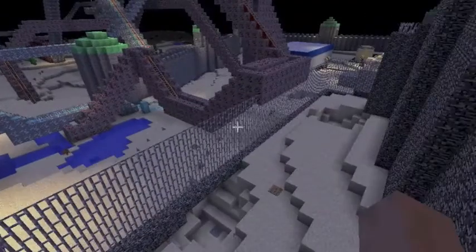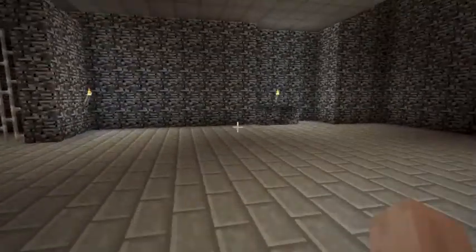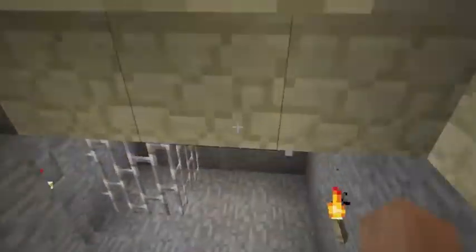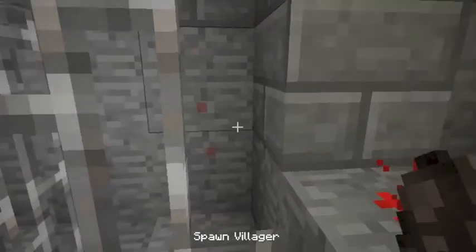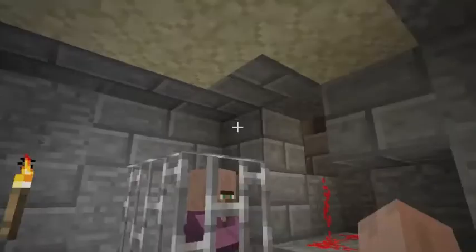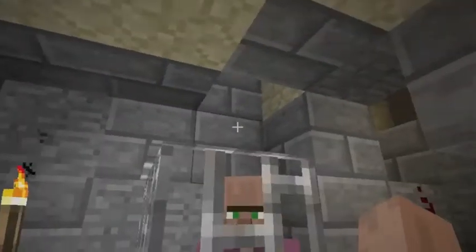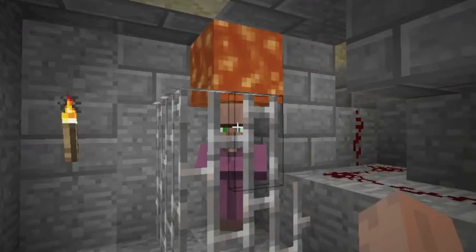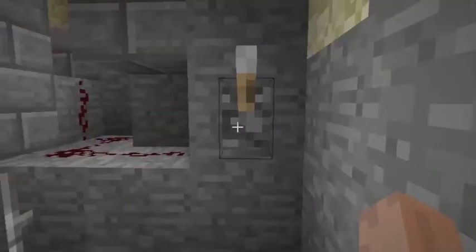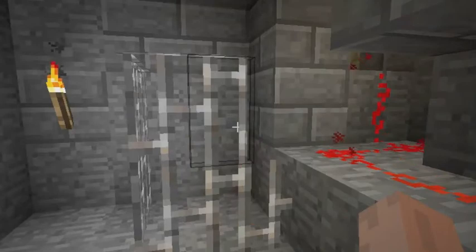Oh wait, I forgot to show you one thing — it's in the prison, right here. Down the stairs. This is where a prisoner goes to be executed. Basically, this lever is holding back the lava, and then you lift that. Down comes the lava and the dirt. There you go — you're dead, and easy to clean up too. Just pull the lever. Voila!